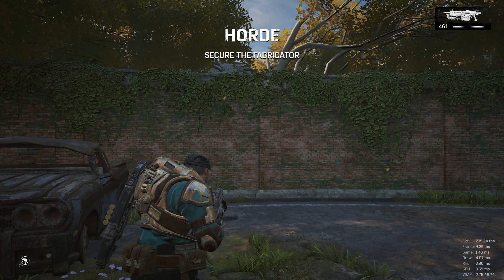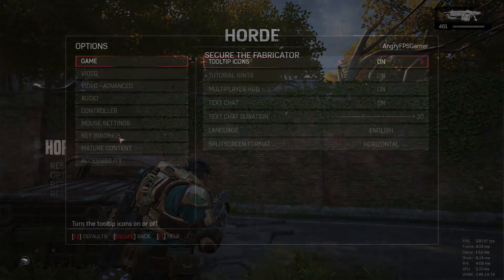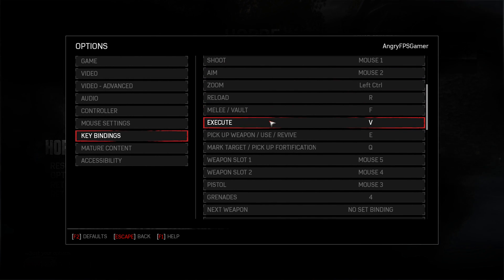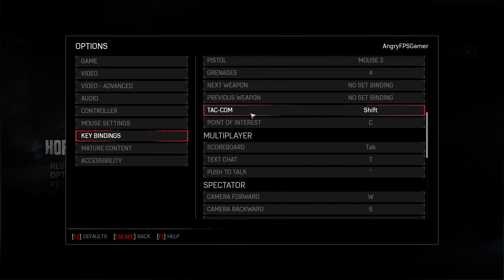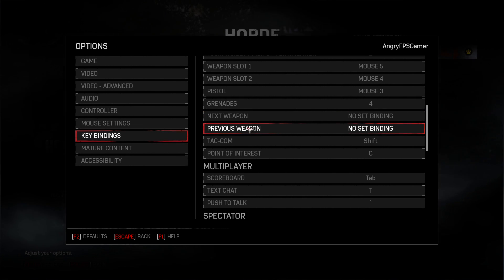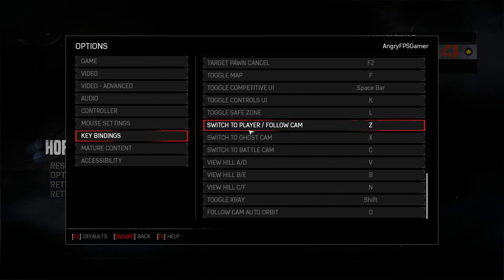To access my grenades, I didn't keybind them to my mouse. I just use my finger to press number four on my keyboard, and my grenades are out. I'm going to scroll down through the options menu — if you need to see it, just pause the video when I'm scrolling so you can see everything. This is literally everything I'm currently using. There's another way to set it up — if you want to switch weapons with one button and access other weapons, you could do that instead. But to me, the way I have it set up is a lot easier — though it's all preference and opinion.